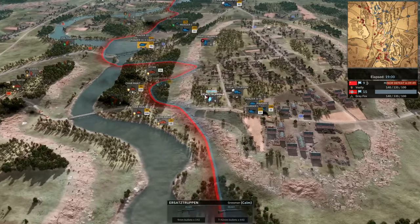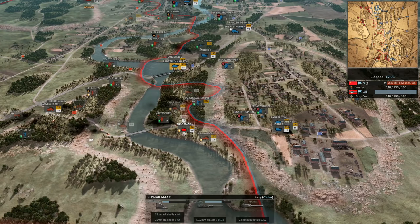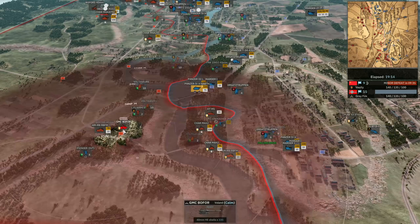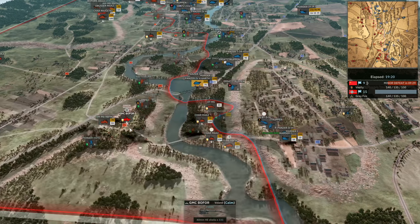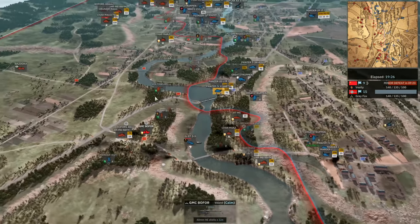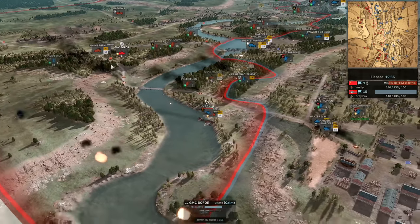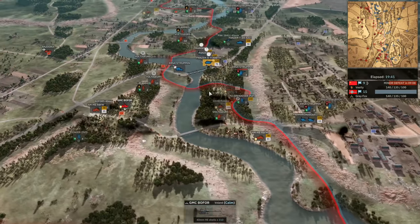The Ersatzruppen are going to unload, giving a front line for the Panzer IVs. It's going to reveal one of the M4A2s. A JU-87 is on the way to deal with that. Can this Bofors actually hit it? Looks like it's blocked line-of-sight wise — it's going to engage way too late. The M4A2 is going to go down; nice kill by the JU-87. The JU-87 might take quite a lot of damage but should break line of sight — actually a second Bofors behind did start engaging, so it was enough damage to take it down just after they stopped firing.